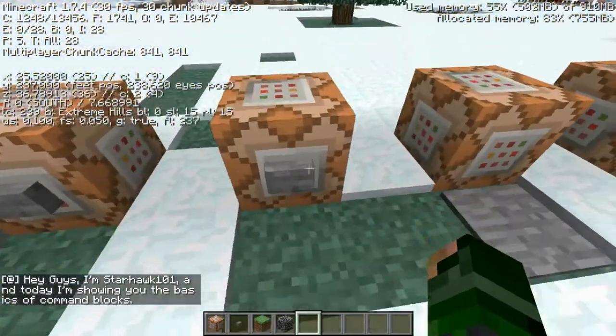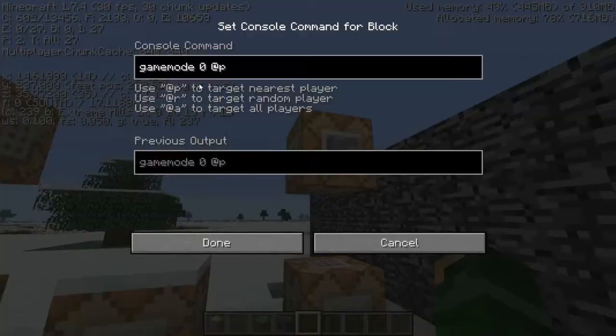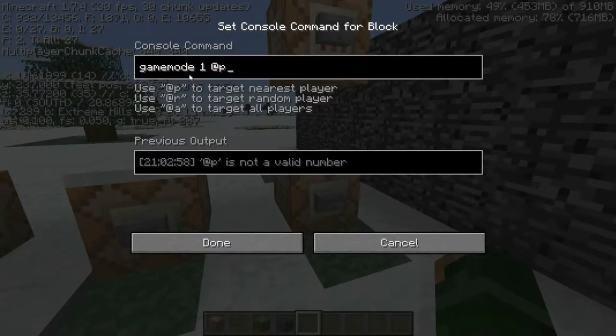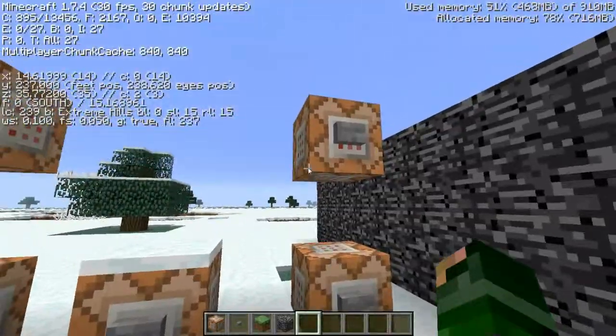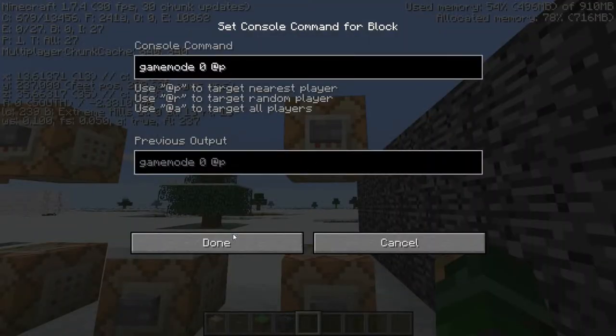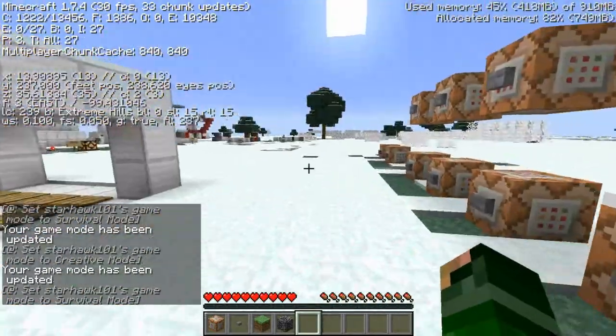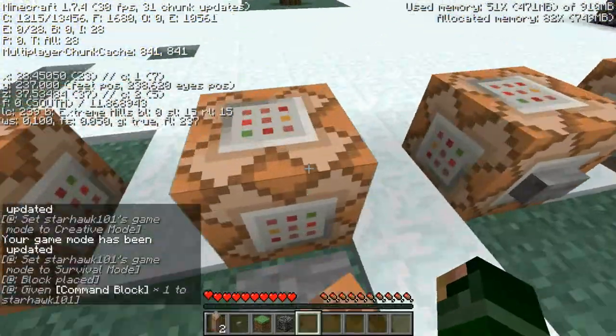I'm in survival mode so I have this setup. The command you can use is gamemode — I'm sure you all know this: gamemode 1, 0, 2, or 3. I'm pretty sure 2 is adventure, and in 1.8 three is spectator mode, but I'm in 1.7 so: 1 is creative, 0 is survival. If I want to go to survival I press this button, it targets @p the nearest player, and I'm in survival mode again.